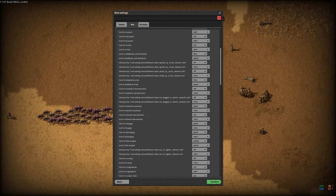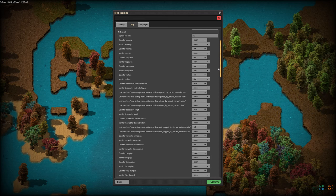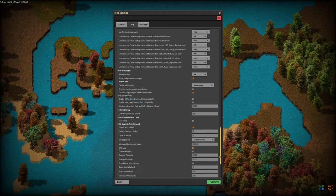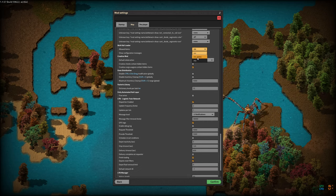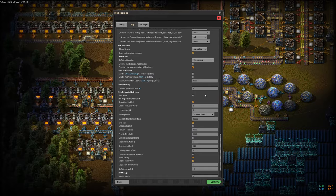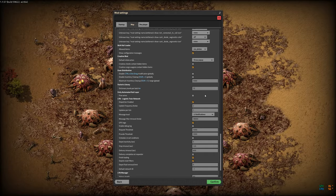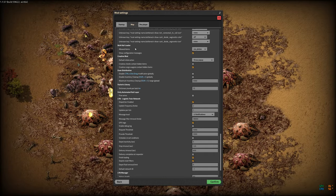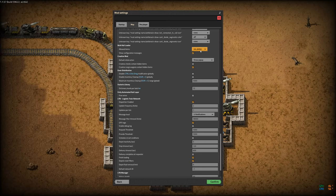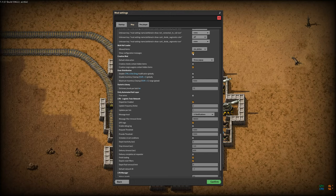Bottleneck — I don't change much about it; it's interesting how many different things it can show you. For Bulk Rail Loader, I'm going to configure that to allow ore and plates, because in my mega base builds ore and plates tend to require much larger trains transporting more at a time less frequently. So what we'll end up with are big long trains using Bulk Rail Loader to load and unload for ore and plates, and nothing else. I'm also going to turn off showing the configuration messages.